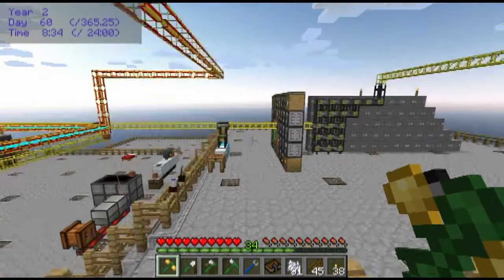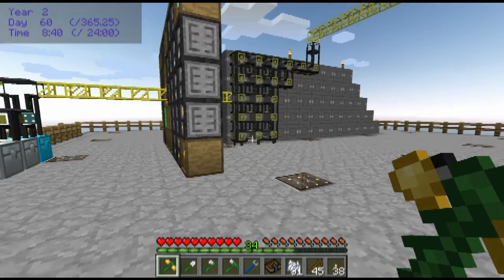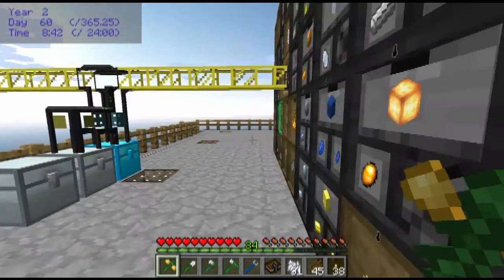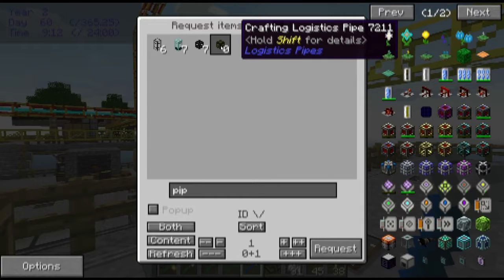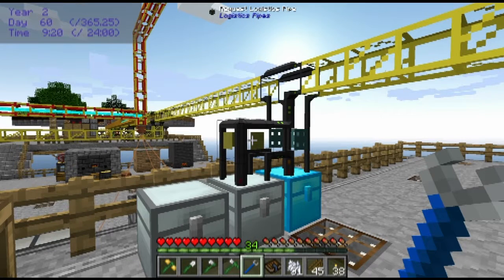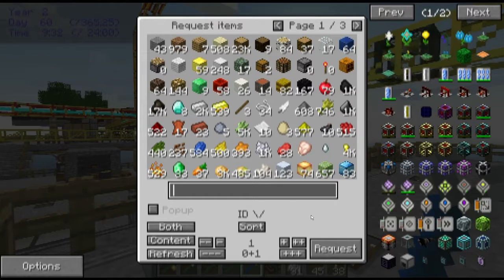I'm going to make two Metal Presses. I'll need six steel scaffolding, two pistons, four conveyor belts, and two heavy engineering blocks. I already have some pistons. For the other items: the conveyor belt recipe makes eight and involves leather, iron, and redstone. Steel scaffolding is three steel ingots on top of three steel fences; steel fences are six steel rods; steel rods are two steel ingots each. I'm going to go ahead and set up recipes for the satellite pipe and Mark V logistics chassis off-camera due to lag.